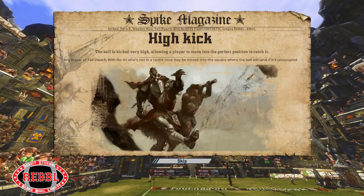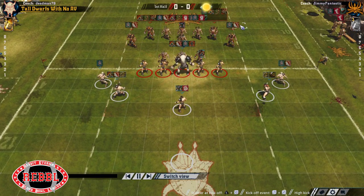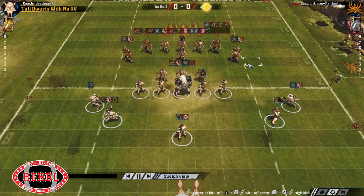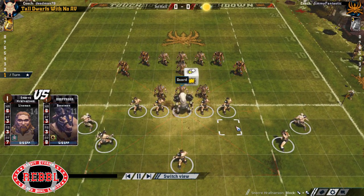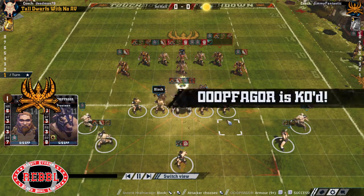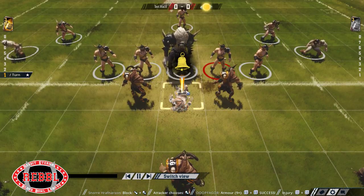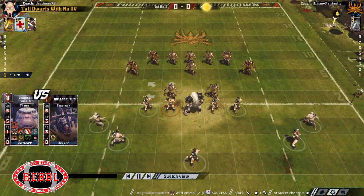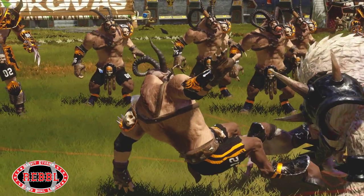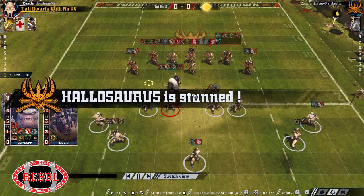Hello everybody and welcome to game number 6 for my season in Rebel Gman 4. This is a replay because I played the game on my laptop and the stream was terrible, so I'm doing replays. As you can see, I'm against Norse, lost the toss, and he's made a removal with his first block. He's gone for an Apo with his inducement money because obviously he thinks that I might be able to beat him up.